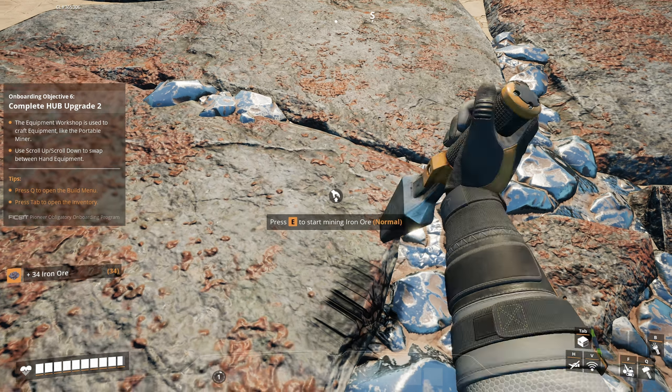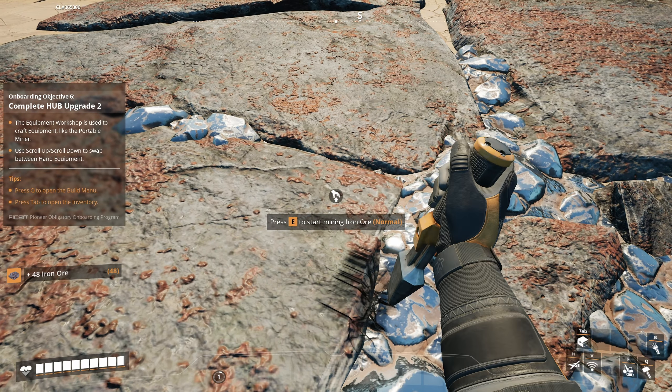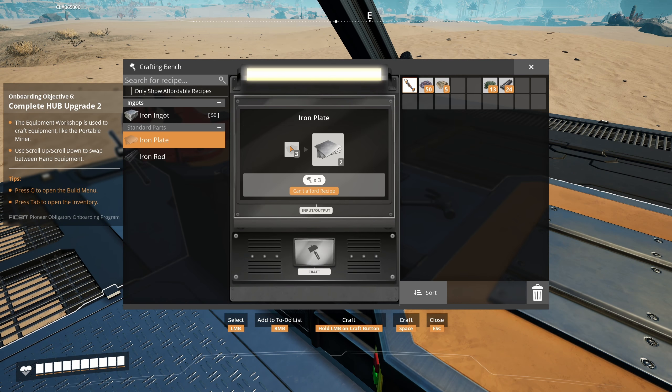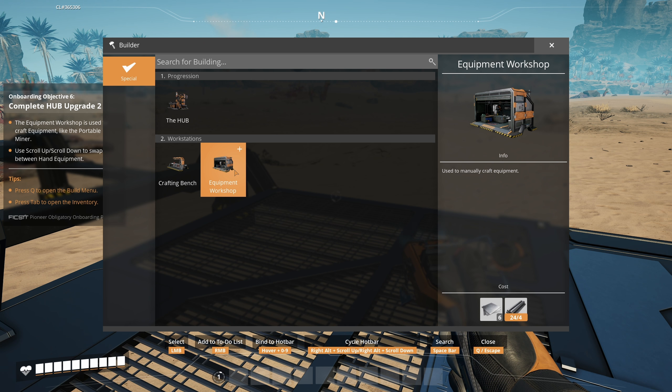I can see 'equipment shortcuts' there but I'm not sure how to switch to that. Anyway we need to learn crafting - press Q to open build menu and we need to do a crafting bench. We're missing some plates to make that. Actually it's the equipment workshop we need. What do I need to make it? I need six iron plates - so we're going to have to mine a little bit more.